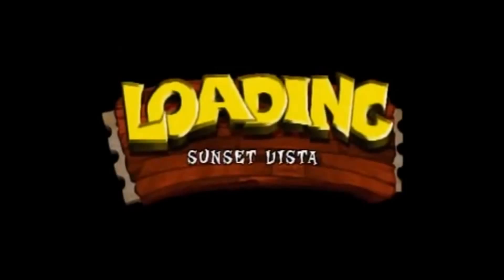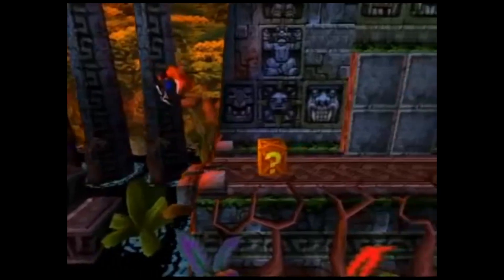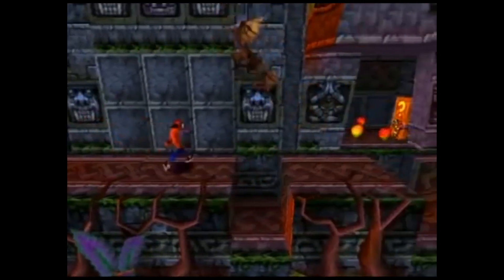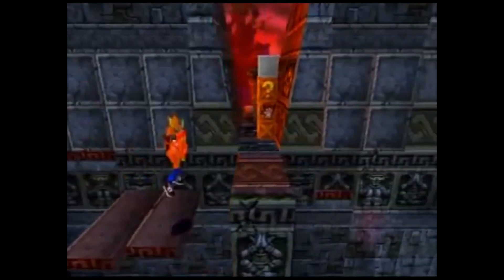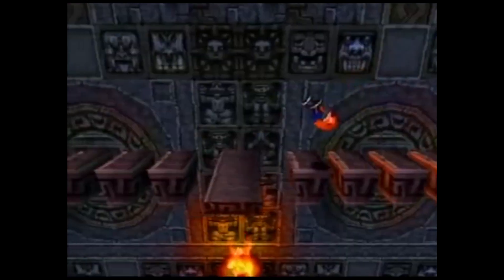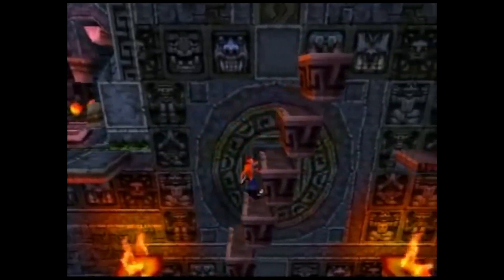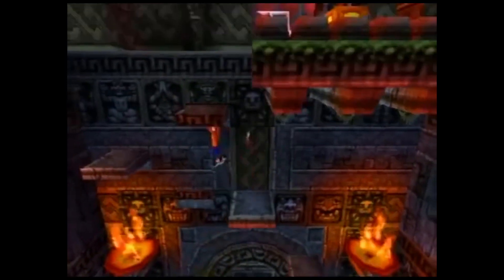Number three: Sunset Vista. In my opinion, the longest level of the game. This level is a harder version of an earlier level called The Lost City. And it can be unforgiving — you already have the platforms that push you off if you're not careful, those hopping lizards, the bats, the fire, and a whole lot of other hazards strategically placed for you to overcome. Don't rush this one. Seriously. Especially when you're going for the gem.